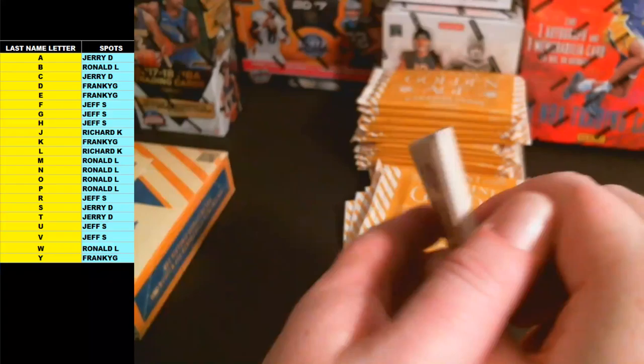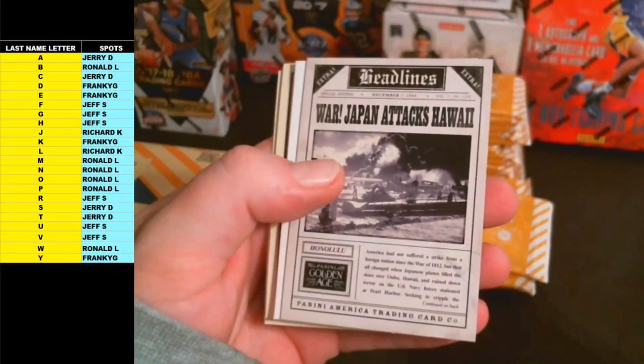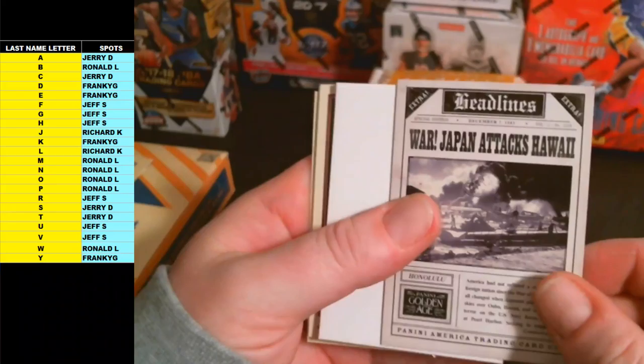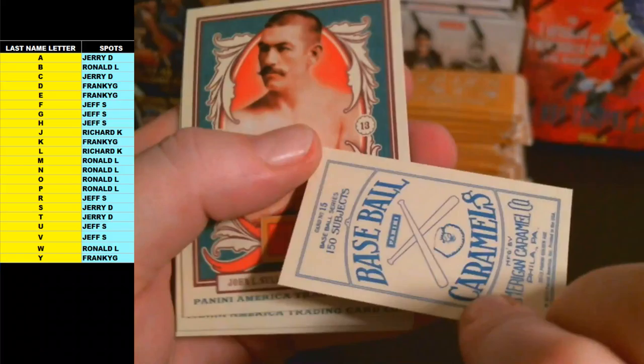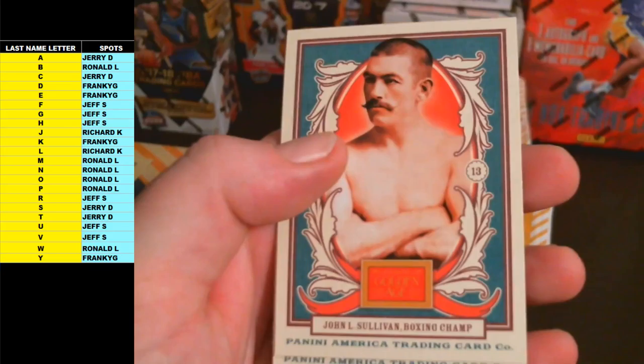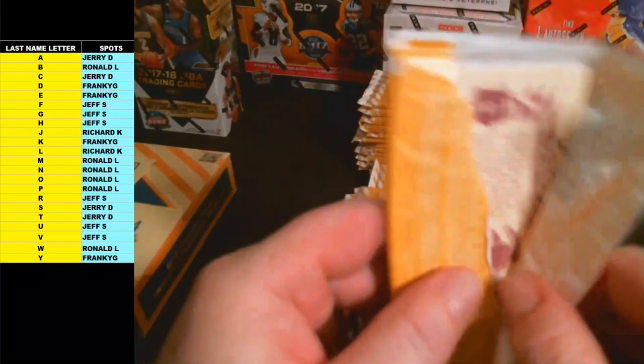These packs are thicker than the others. The SS Edmund Fitzgerald — that'll go out to letter F. And War — Japan Attacks Hawaii — that'll go to letter W, headlines card. An Unsinkable Molly Brown mini on a Baseball Caramel back. John L. Sullivan, boxing champ. Gil Hodges and Stan Usual.